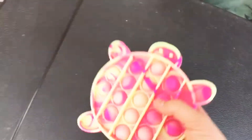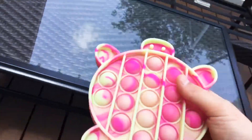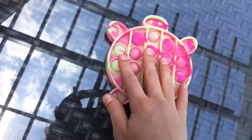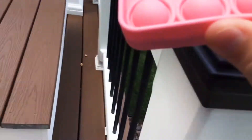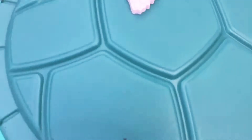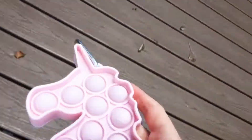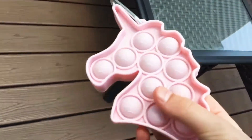Whoa, it's a turtle puppet. So cool. Let's go look. Okay, let's put this down and let's go look around for some more fidgets. It's a mini unicorn puppet. Let's also put that next to my turtle. Next thing I find is this other pink unicorn mini puppet. Cute. Put that there.